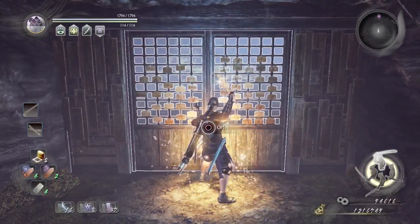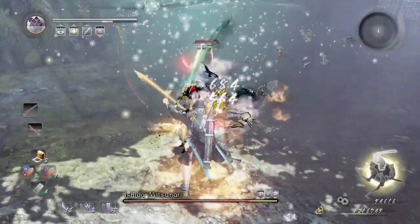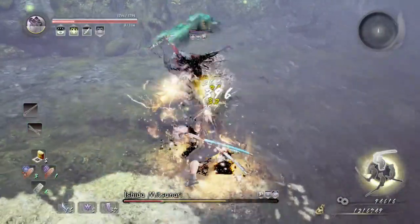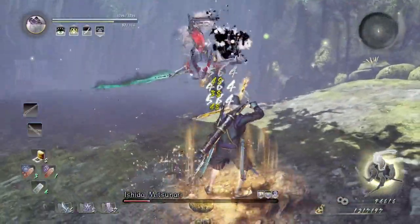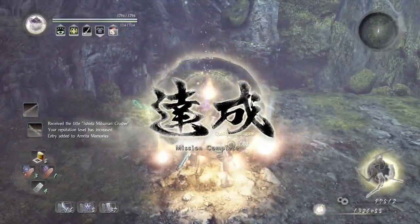As soon as we skip the cutscene and the battle starts, we're going to immediately use Sloth and Weakness on him. As soon as he attacks, run right behind him and use Water Slash. Hopefully, you can use Water Slash as quickly as possible. If not, he'll start out by doing an attack from the air — just dodge that and then punish him with Water Slash. If you have done this correctly, congratulations — you have defeated Ishida.